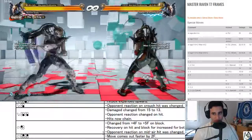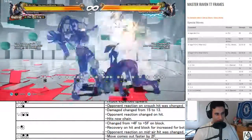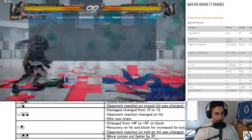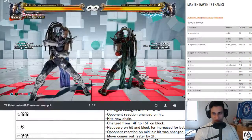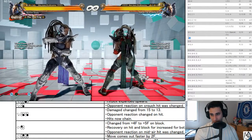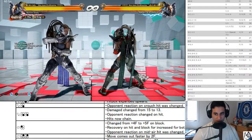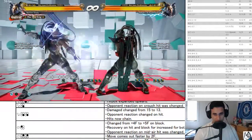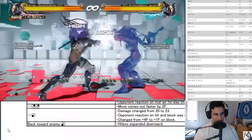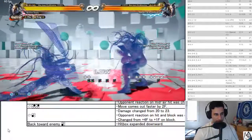Back three — plus one on block, reaction on hit was changed, now knocks down, and does a little bit more damage. So you're able to get something like that. On guard it's changed — it used to leave you in crouch state. Back three right there — plus one on block now. If you get it to hit you're able to do stuff afterwards.